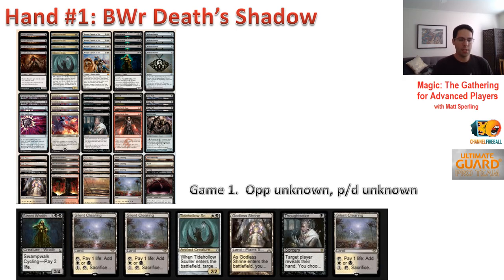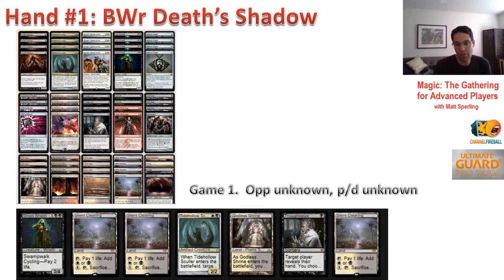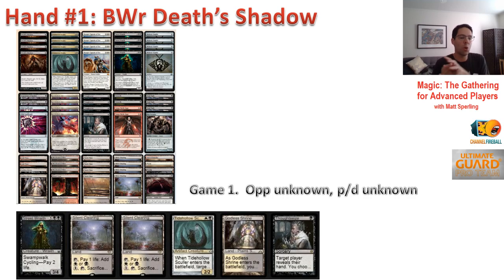I want to talk about a couple of tricks I use with close hands. One is: if this was a mull to six and we had to bottom one card, how good would it look? We'd bottom one of the three Silent Clearings. Whenever I do that exercise, if the resulting six is really good — very clearly above average — then you don't want to mulligan the seven because you'd be finding some midpoint that's worse. However, looking at this hand, I don't think this is an overwhelming six. It looks like maybe about the average six, so I lean slightly more towards keeping because you have the extra card.